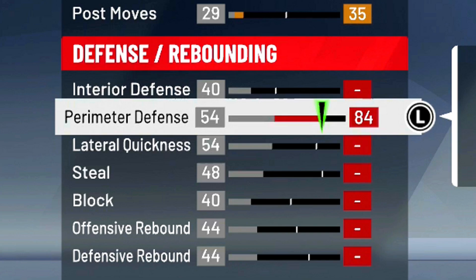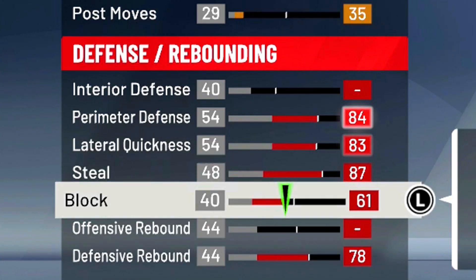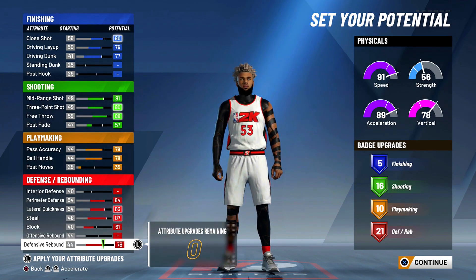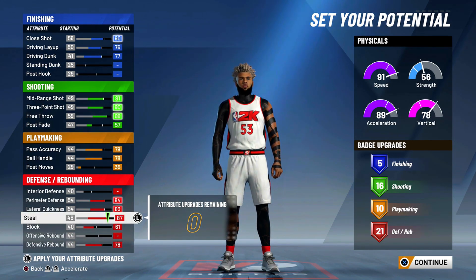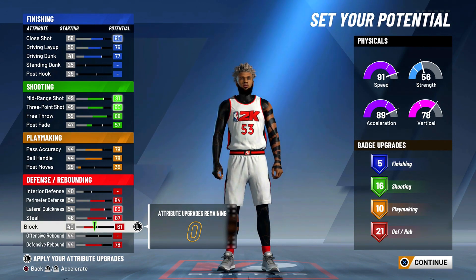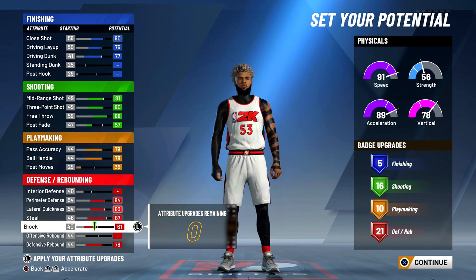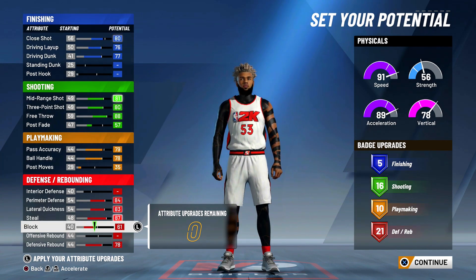Now for defensive attributes: max perimeter defense, max lateral, max your steal, max your defensive rebounding, and max the block. This build gets great defense all around — 21 defensive badges, high block, high rebound, and you can really guard the perimeter and get easy steals. This build is a much better defender than the two-way slashing playmaker because you actually have a block stat. With a 40 block you won't get a block even with hall of fame chasing artist, so having that stat matters. This is a very good defensive build for guarding positions one through three.